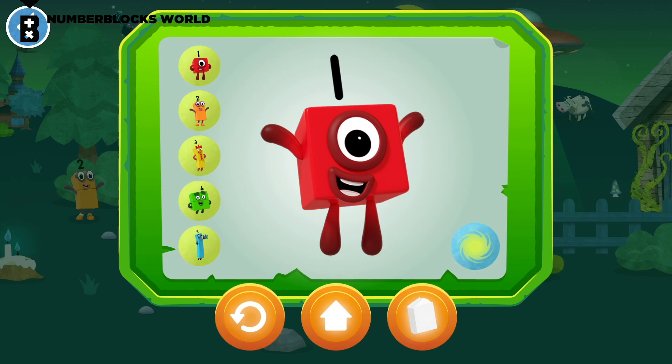Choose a number block to dress up for the party. Tap the random button to dress the number block.